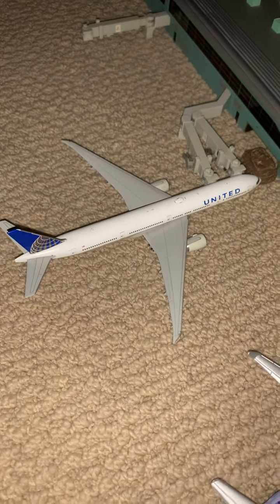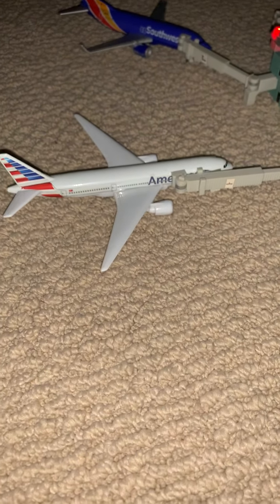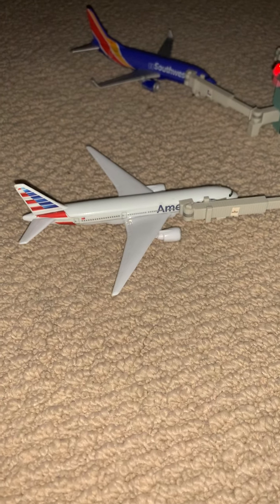Here's an empty gate. This is an American 777-200 and it just arrived in and got to the gate a few moments ago — it arrived from Dallas Fort Worth.